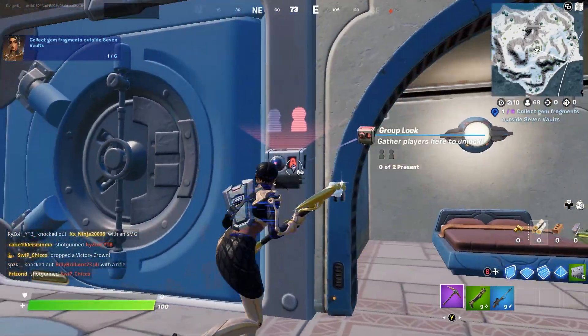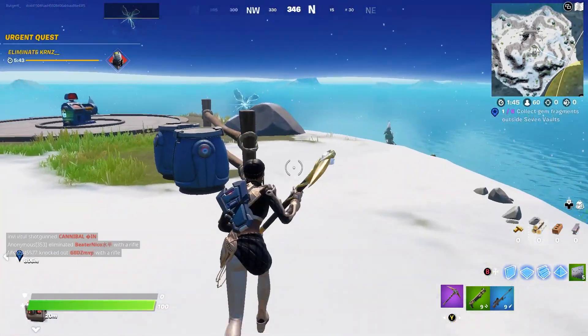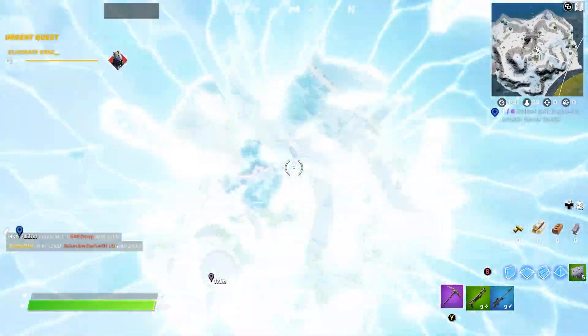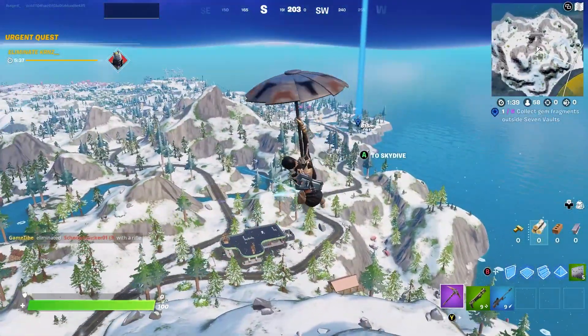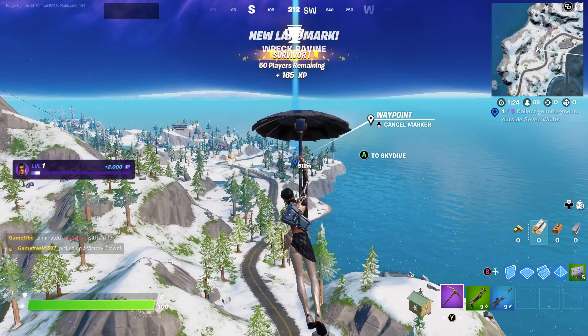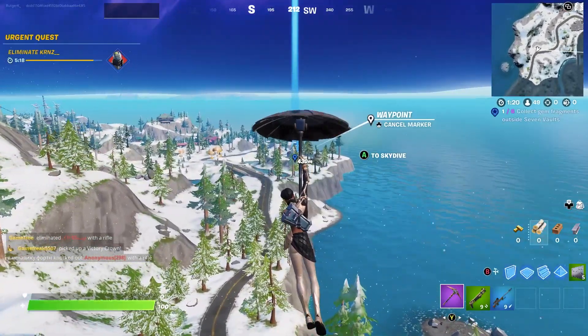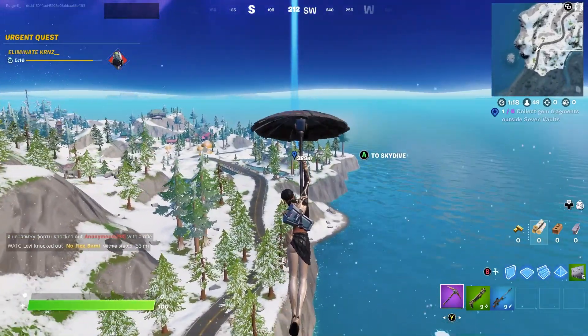We collected the first one and it's right next to the vault. There are actually some rifts behind the location, so if you go in you can fly towards the next location — the one all the way on the west side. There are a total of seven of these stars on the map, and you only have to collect six of these fragments, so you can skip one of those locations.